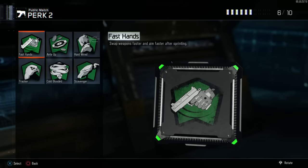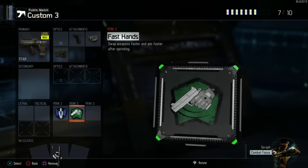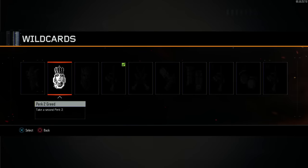As far as Perk 2, I like Fast Hands. It helps you raise your gun up quicker whenever you're running around the map. I don't like Quick Draw on most guns, so I run Fast Hands which helps you pull up while running. I jump a lot anyway, so Fast Hands just helps me when I am on the ground.